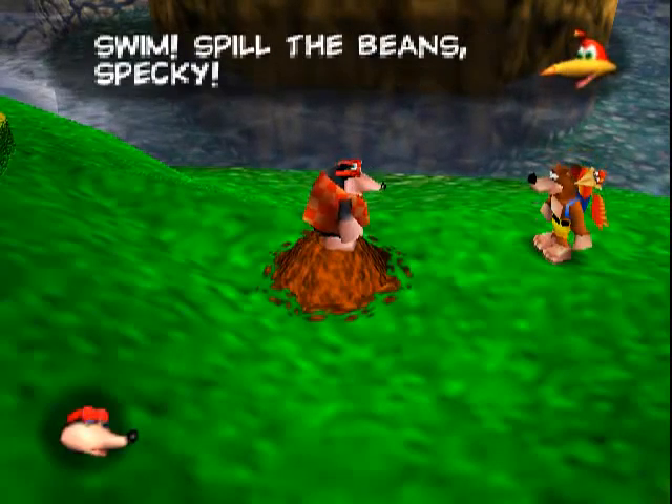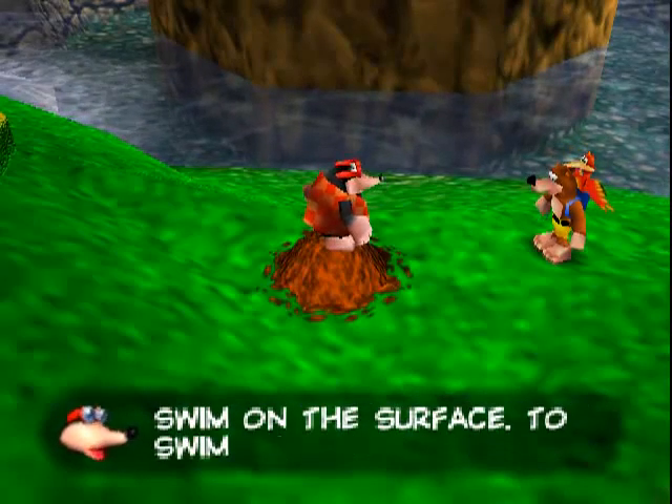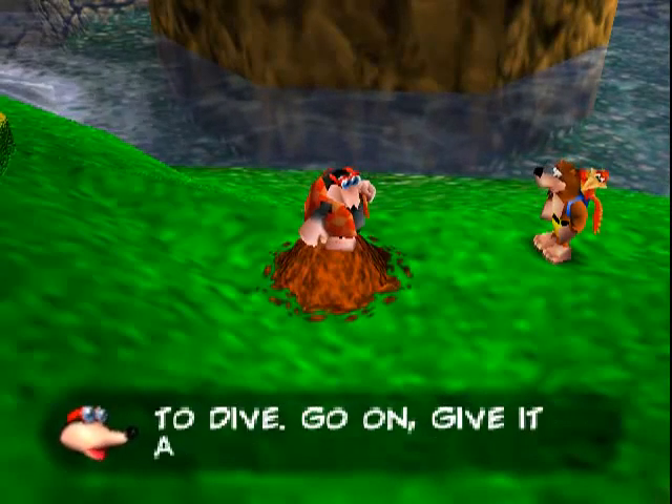Come on, Banjo, I want to swim. Spill the beans, Specky. Use the control stick to swim on the surface. To swim underwater, press B to dive. Go on, give it a try.